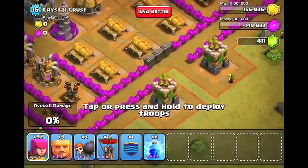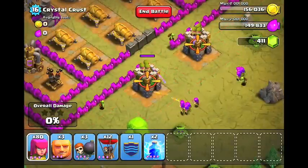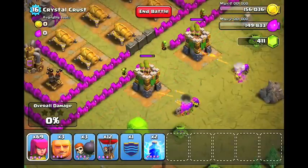To start, we're going to take out the two archer towers on the bottom. Drop about 10 archers on each side and that should go ahead and get the job done.